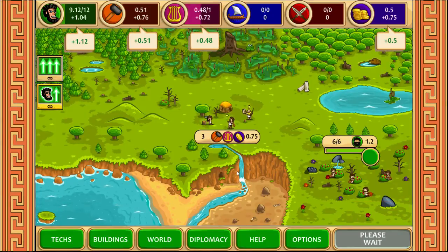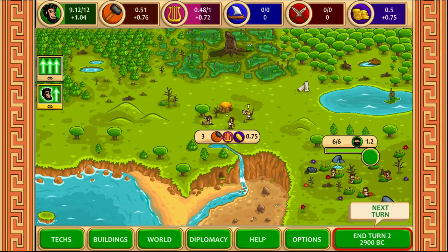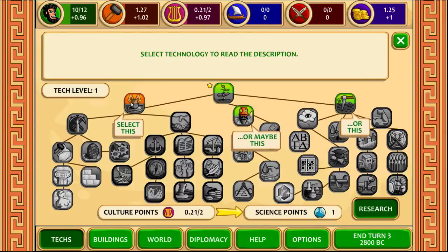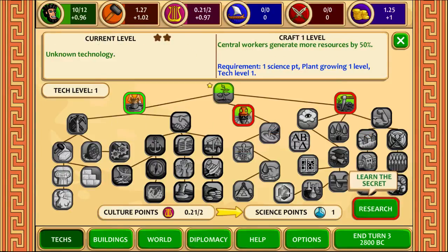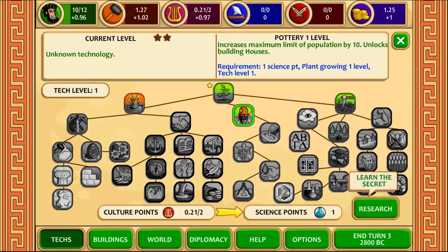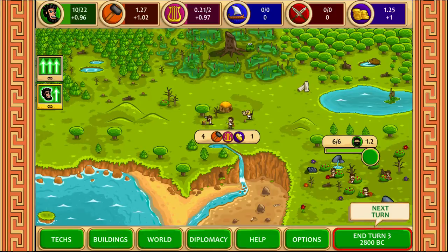Let's play some turns and see how this goes. This involves a lot of clicking next turn and watching the numbers go up. I'm just going to maximize population quickly, because having as many people as possible is always very good as it allows you to produce more stuff. So we now got our first science point, which allows me to unlock one of these things. We have plant growing already, we could get crafting which makes central workers generate 50% more stuff. We can increase the maximum limit of population, which is the one we want, and it unlocks housing. And this also makes gatherers become farmers and the farming efficiency goes higher.